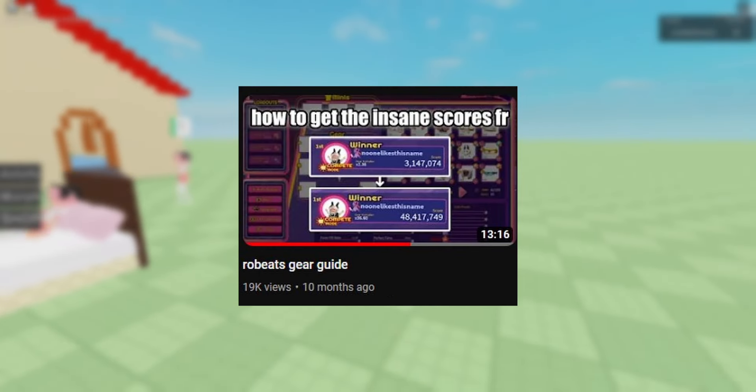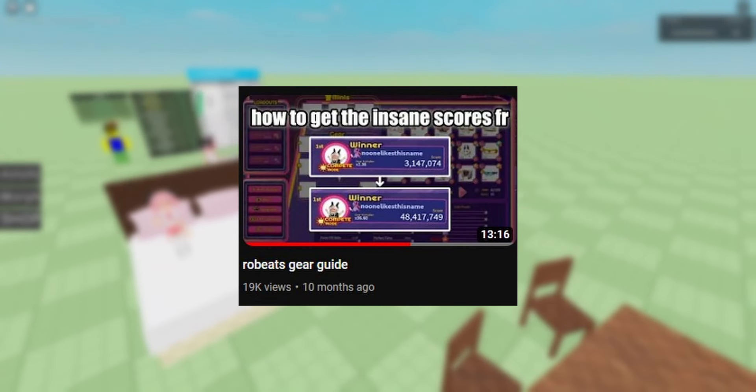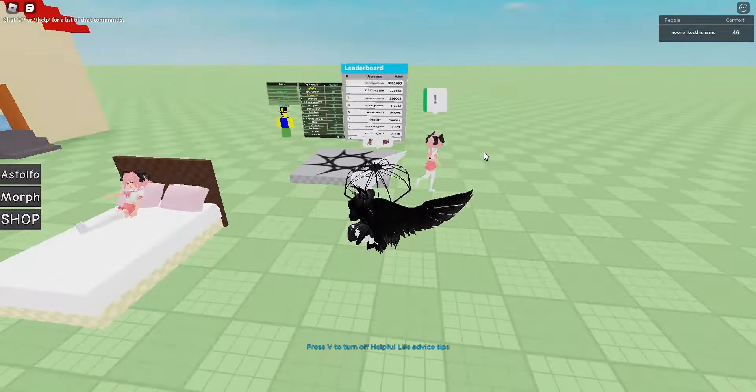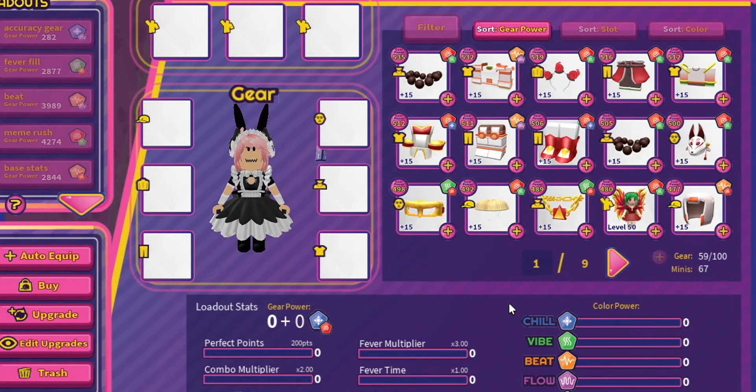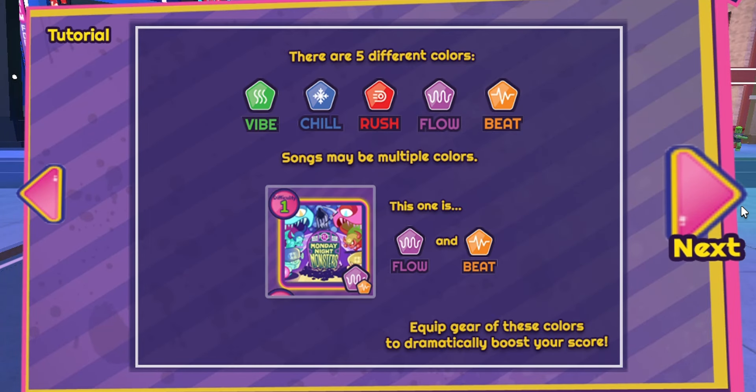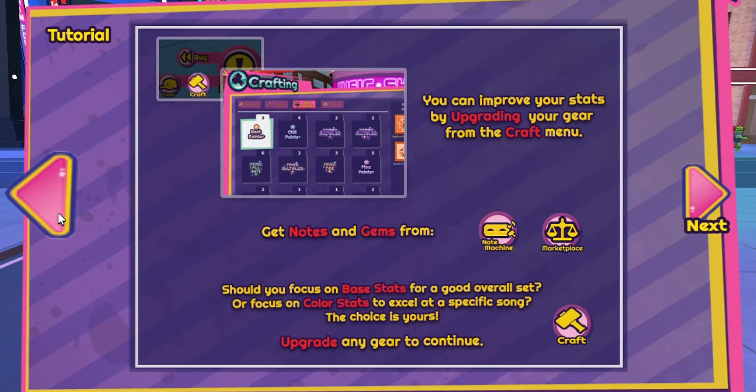This is a rewrite of a video I made a couple months ago — I will link it in the description if you are interested. As you may or may not have figured out, gear in Robits is confusing and there is a lot going on. I am assuming the in-game tutorial about gear is simply not enough.